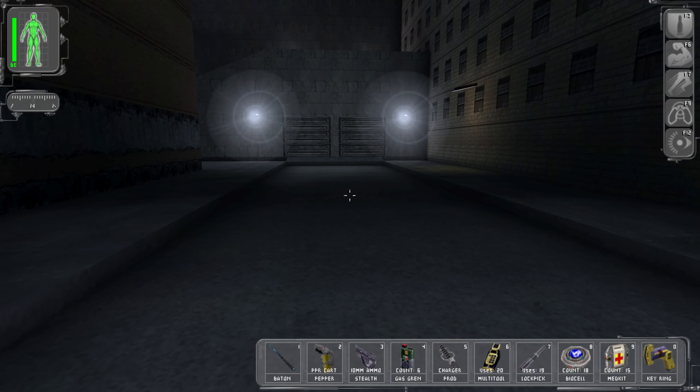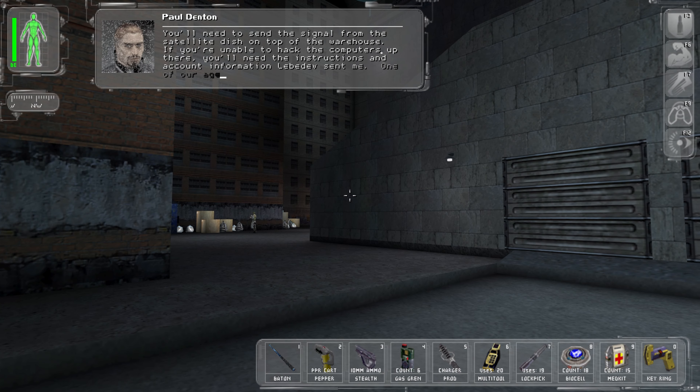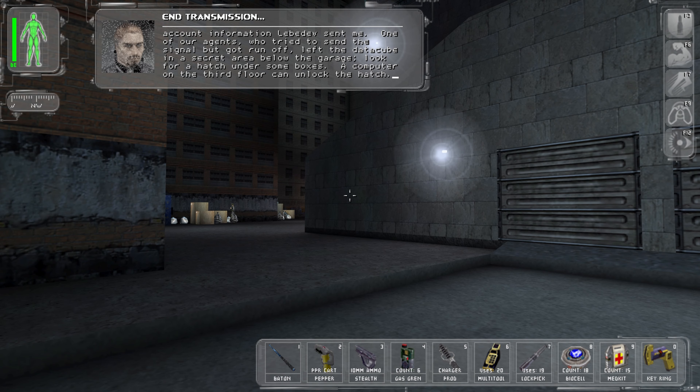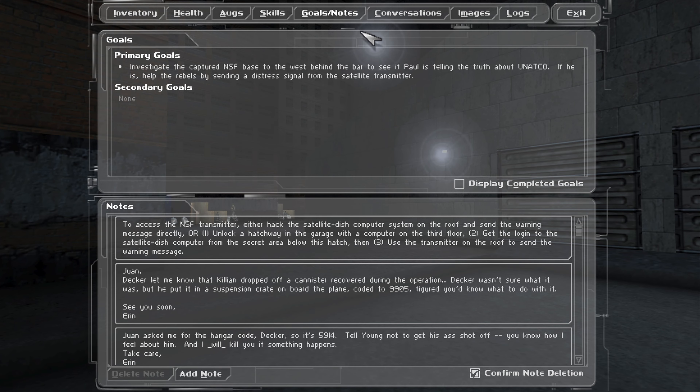There's a medkit I don't need - who needs medkits when you've got chocolate bars? A note says to send the signal from the satellite dish on top of the warehouse if unable to hack the computer. Reading the objectives: either hack the satellite dish computer system on the roof and send the warning message directly, or unlock a hatchway in the garage with a computer on the third floor, get the login from the secret area below, then use the transmitter on the roof. It's almost too easy.